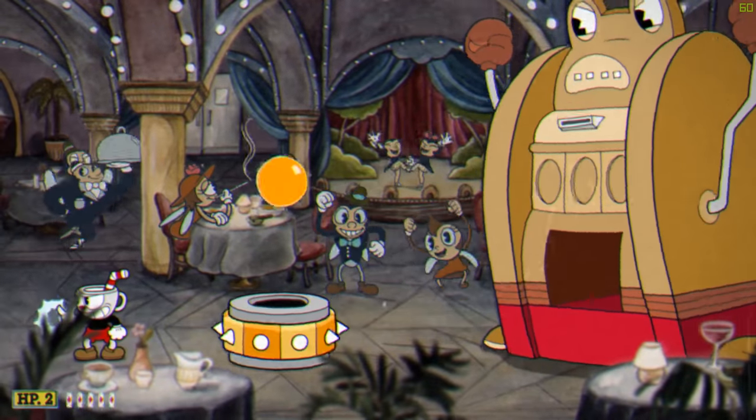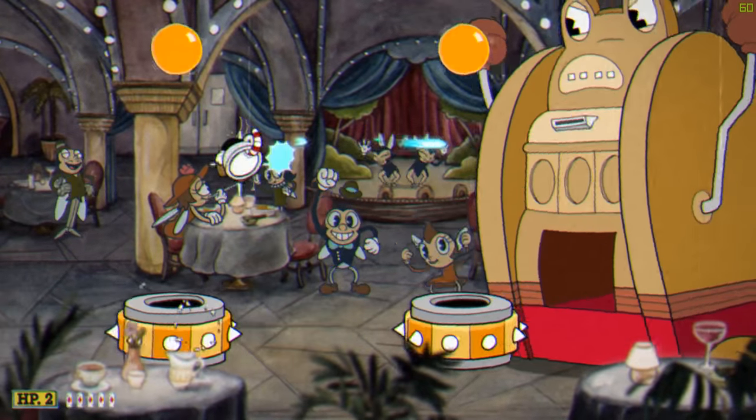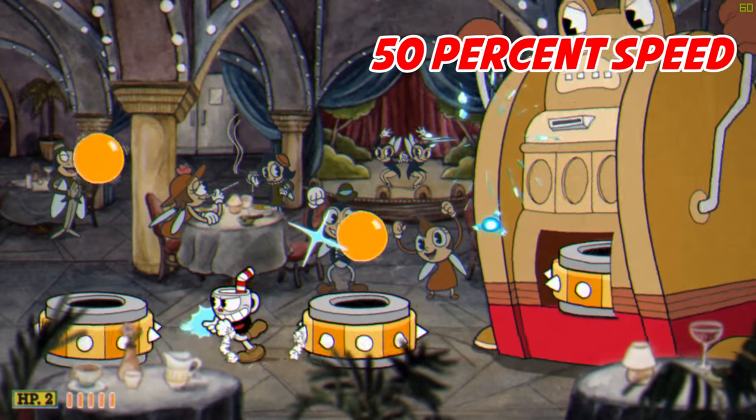If you get the orange ball cycle, focus on dodging the attacks and firing blindly rather than aiming at the boss. After you jump over each obstacle, move a little to the left to give yourself room for the next jump.